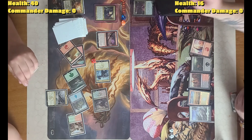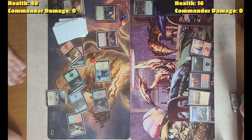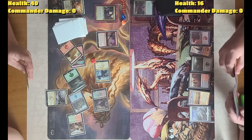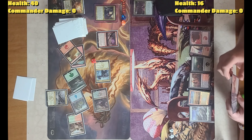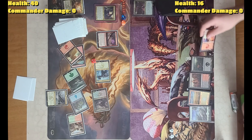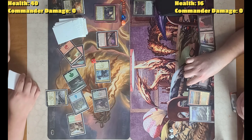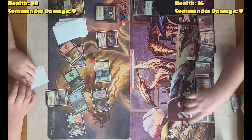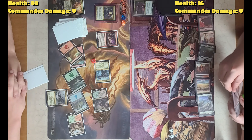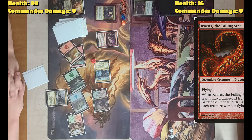Usually this deck does not perform like this. Return to the battlefield — tap 6 and play this dude. He's flying, and when he dies he deals 5 damage to each creature without flying. Ryuusei, the Falling Star — a 5/5 with flying. Then I'm going to pass.